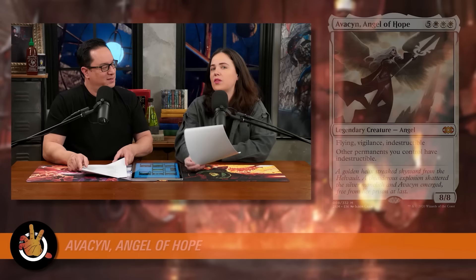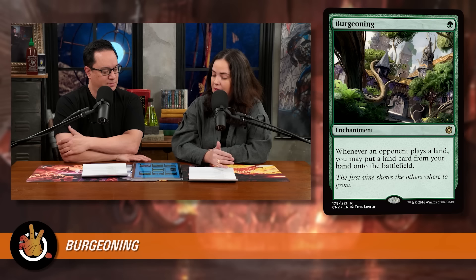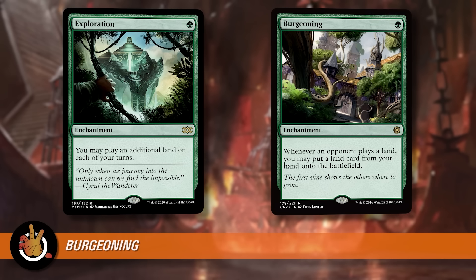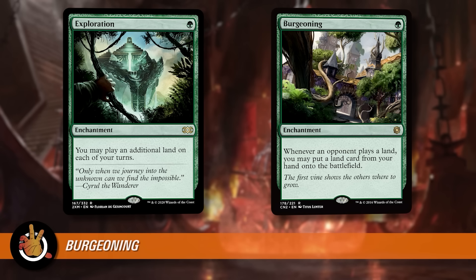The next card is Burgeoning, coming in at $18. It's an enchantment for one green that says: whenever an opponent plays a land, you may put a land from your hand onto the battlefield. It gives you extra land drops. It's comparable to Exploration, which is currently only $12. Exploration is one green — you can play an additional land on each of your turns.